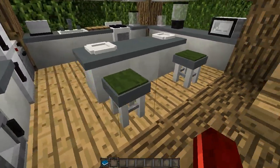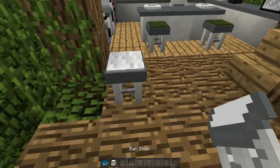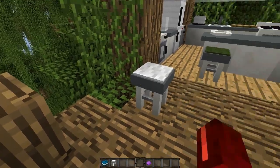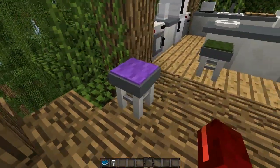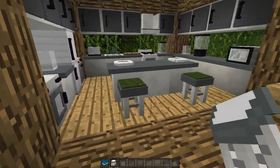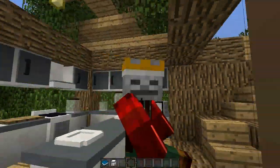The first thing we're going to look at is these bar stools here. These are little bar stools - the render is really nice on them. The cool thing about them is, like the couches, you can get any dye, right-click it, and it will colour the top of the bar stool to whatever colour you like. You can also sit on them by right-clicking, like a normal chair.